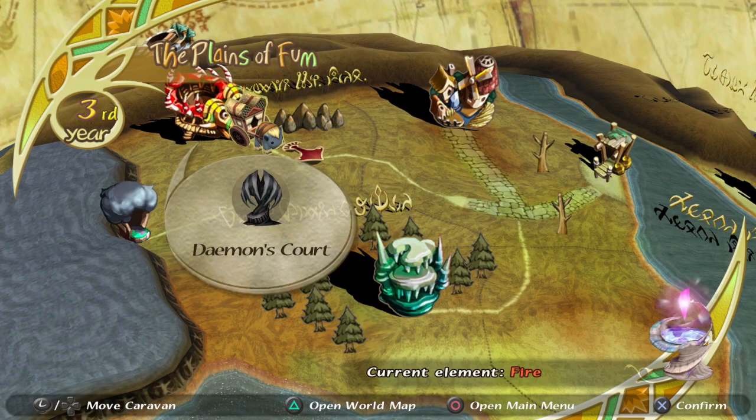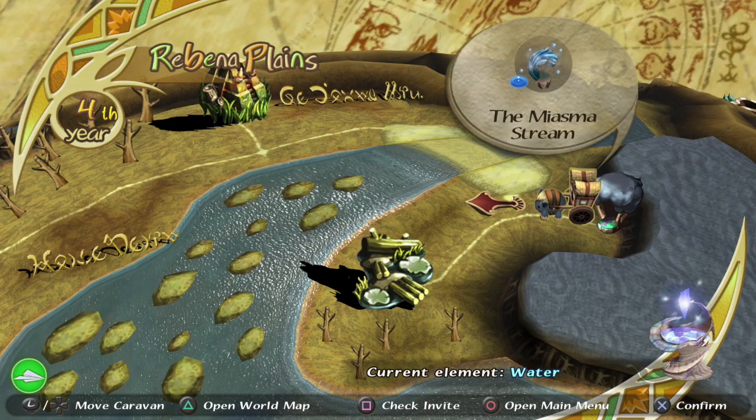You can also open the world map to check what elements each Miasma Stream is. The Miasma Stream west of the Fields of Fum often requires an element that you won't be able to get on the west side of the river, so you may need to check in advance and grab the element from the east side of the river before crossing over. Once you're through the Miasma Stream west of the Fields of Fum and you're on the Rabenna Plains, Konal Kurok is located to the south.